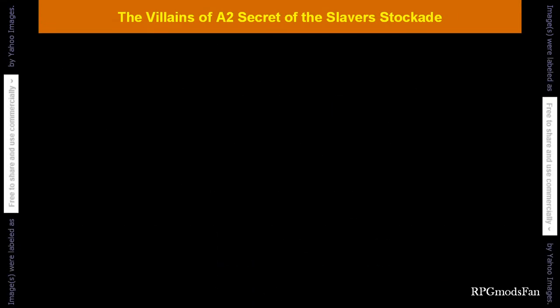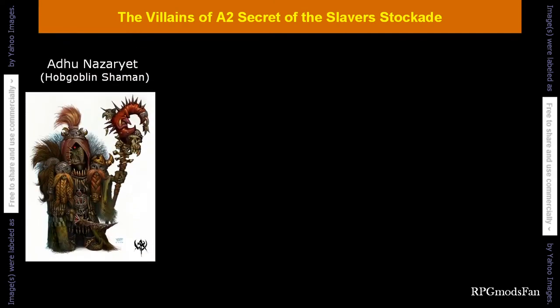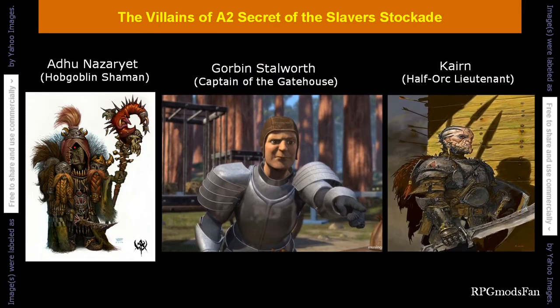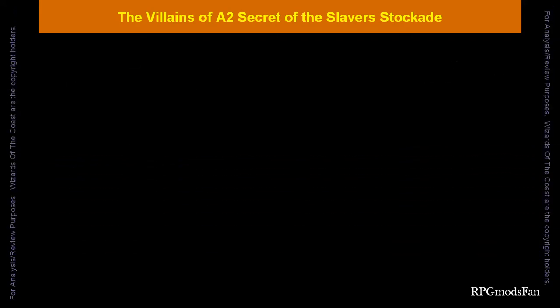Unlike its predecessor A1, this module gives names to a number of significant villains, such as Adhu Nazariyat the hobgoblin shaman, Gorban Stalworth the captain of the gatehouse, and Kern his half-orc lieutenant. But other than their names, the module does not describe their personalities or background. There are five villain leaders of the fort and dungeon with bare minimal descriptions, which I will now present.